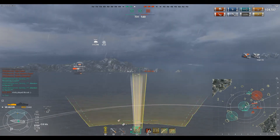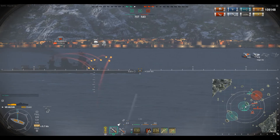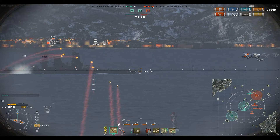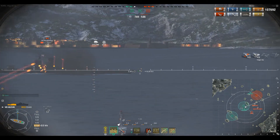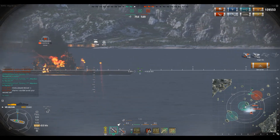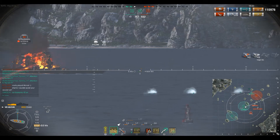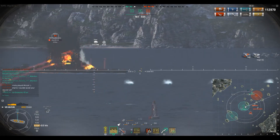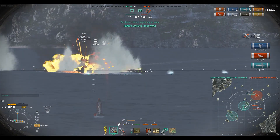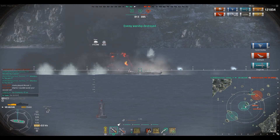I have this enemy Amagi pushing the B cap and my friendly Colorado, so I need to help take this guy out as quickly as possible because he has two allied ships pushing in behind him. I managed to land a perma fire on him and my torps look like they're going to be efficient once again. I kill off the Amagi as well, earning me my fourth kill of the game.